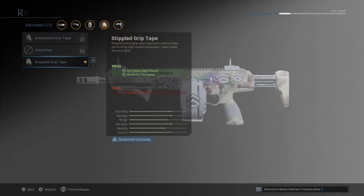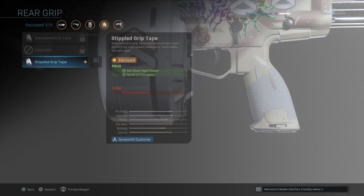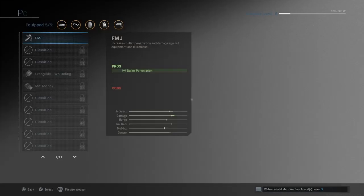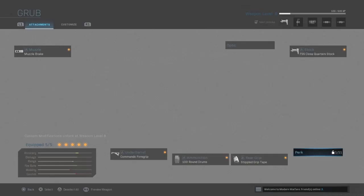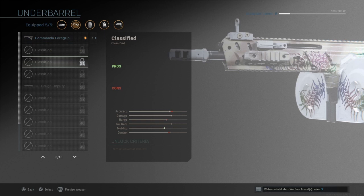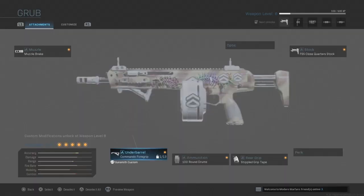I would say you definitely want the grip. All it does is help your mobility, but it does bring your control down a little. The grip isn't horribly bad though. You can also have bullet penetration, but I keep the grip on along with everything else until you find something that suits you.